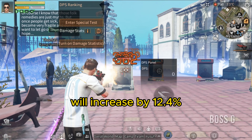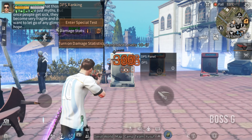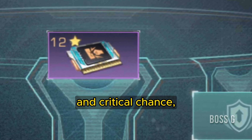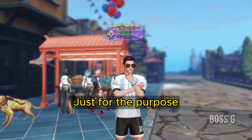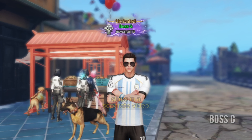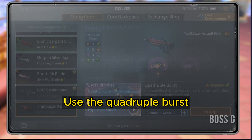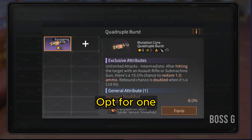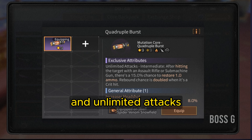Next, choose a belt that increases damage bonus and critical chance, such as Invincible. For the purpose of this video, I'll let you choose the two defense chips yourself — we can talk more about chips in a separate video. Use the Quadruple Burst mutation core to make the most out of your assault rifle; opt for one that has headshot damage and unlimited attacks.